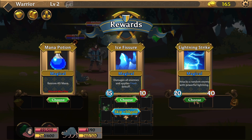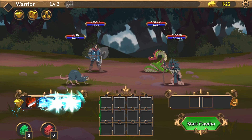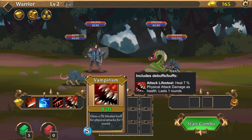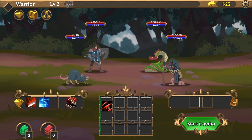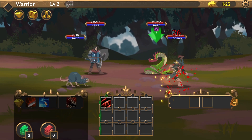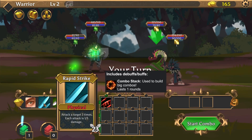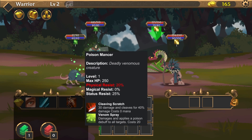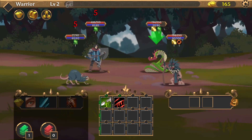Attacks a random enemy with powerful lightning — yes please. We are looking pretty cool. Unfortunately our rat is getting damaged, but since he's a trusty companion, that happens. Gives lifesteal buff for physical attacks. Locate Vulnerability — let's go there. And after that I'm going to use Venom so we can do some nice poison damage. I'm not a big fan of poison but it is really powerful.